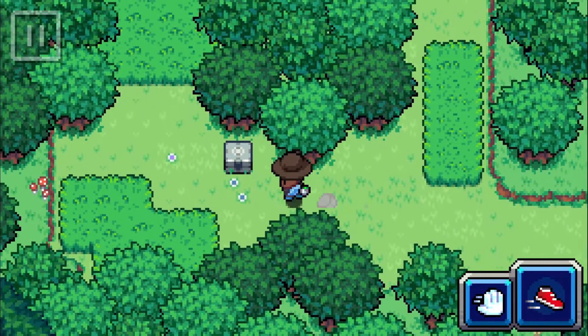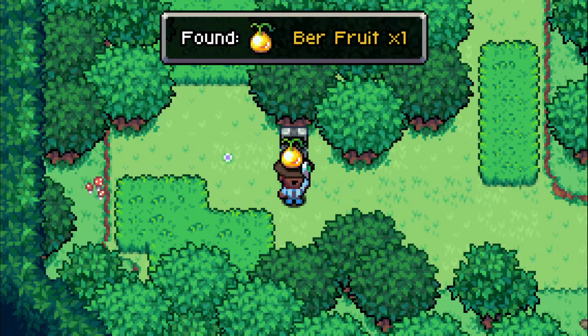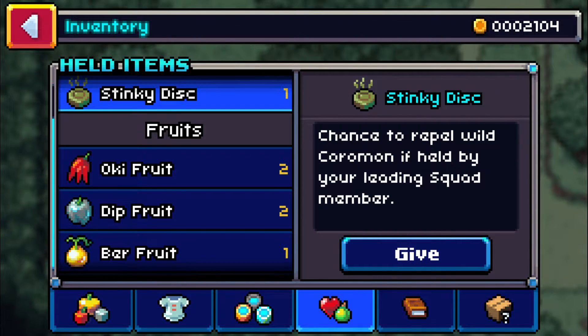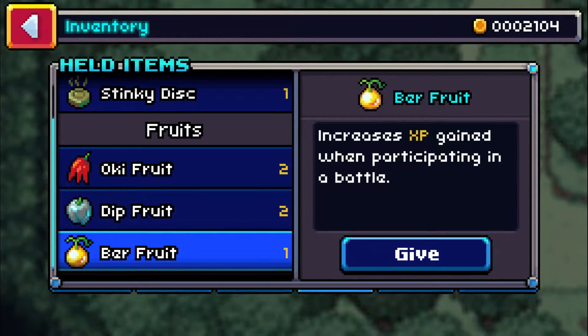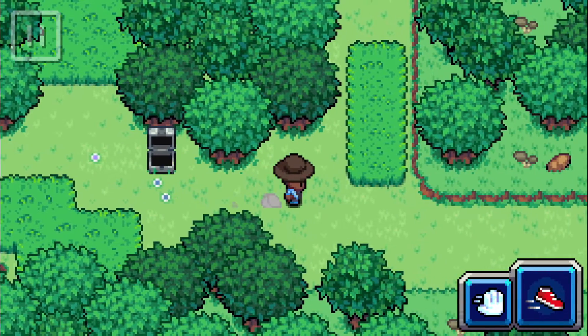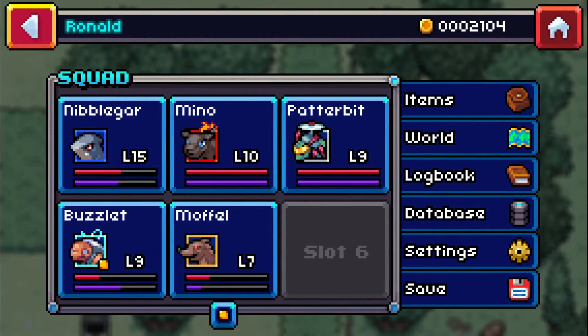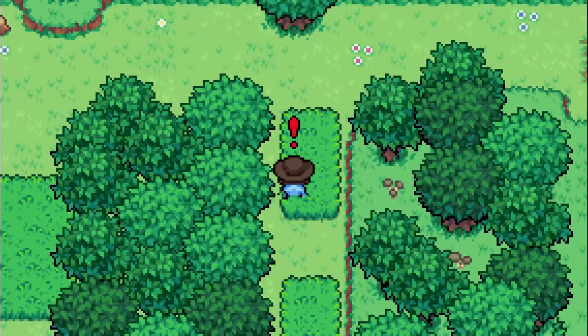Nobblegar hits level 15 - nice! That was a good exercise. What's in this area? A Burr Fruit - increases XP gain when participating in a battle. Nice find.